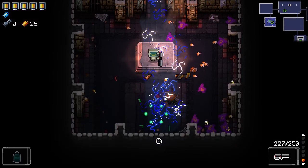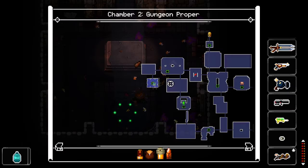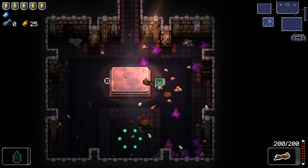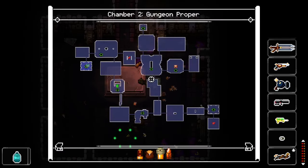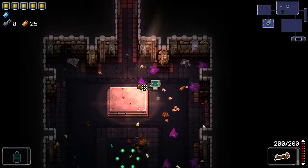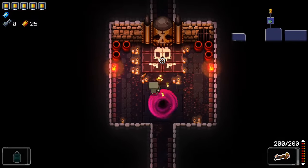Did I do something that made more mimics? Did we defeat it? Oh yeah, we did — it got the rattler. We don't have enough money for the minigame. I don't think I got anything that would have made more mimics — I'm just unlucky.